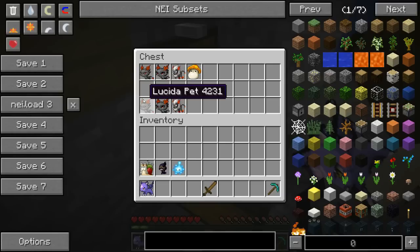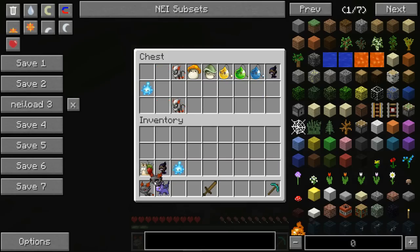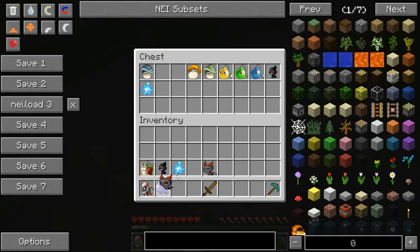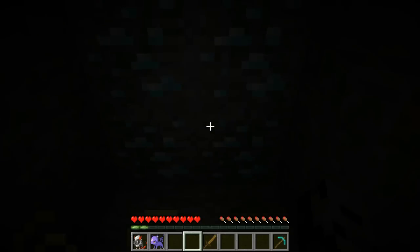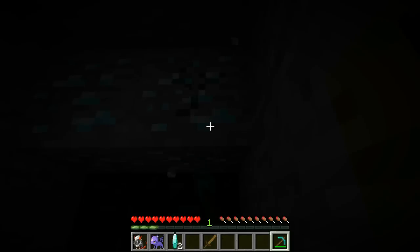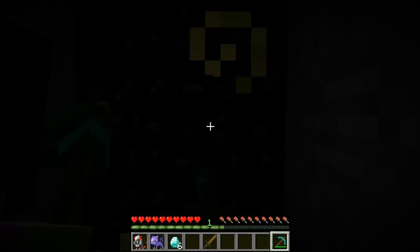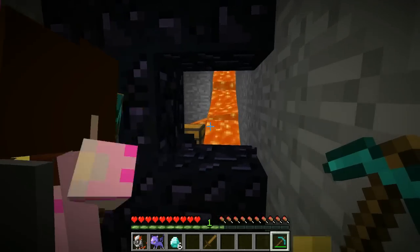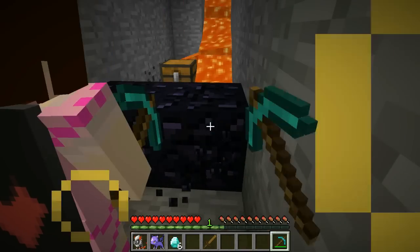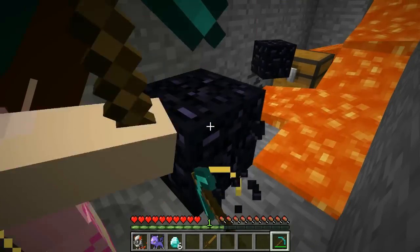All right, so we have the Lucida pet, which is going to give us Haste 2. The junior one is going to give us normal Haste, and the legendary one is going to give us Haste 3. Legendary for the win! But now I can't see anything. Don't worry — I'm busting through this. You see this speed, Jen? I know, it's amazing! And then I think there's obsidian behind it, so we just have to bust through that. We can see again! All right, so we just bust through this and we are through it, Jen. Break please!